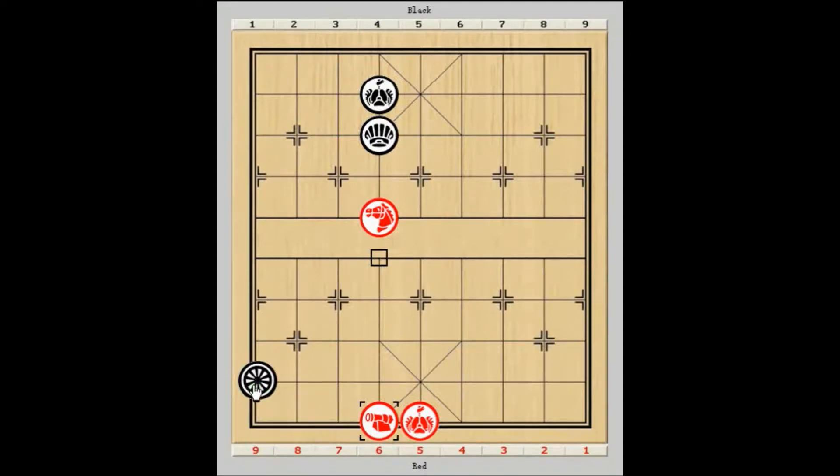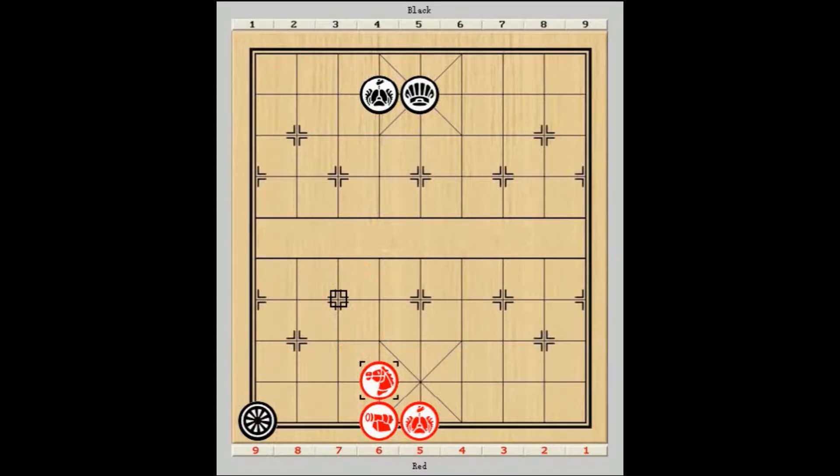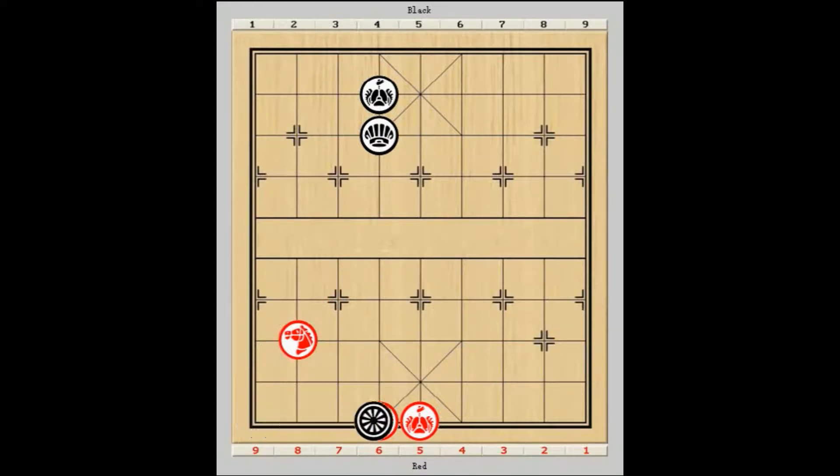Suppose black plays this. Then check, check, check and attack the chariot at the same time. No choice. Now we have a basic sure win endgame for red.